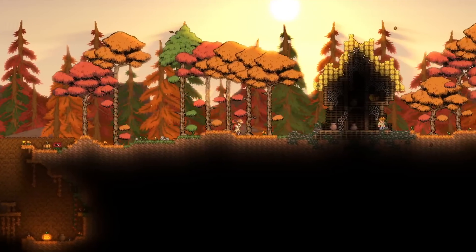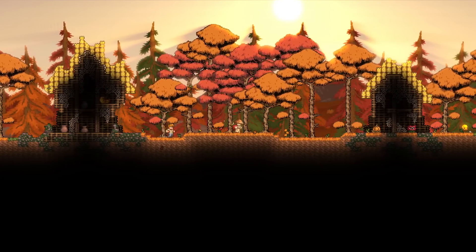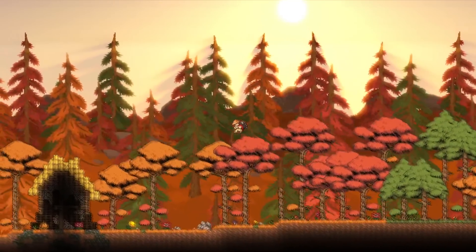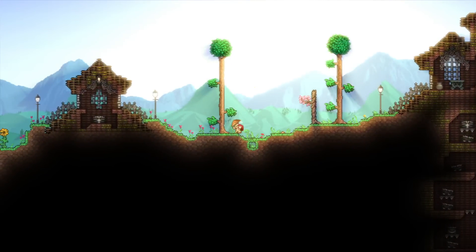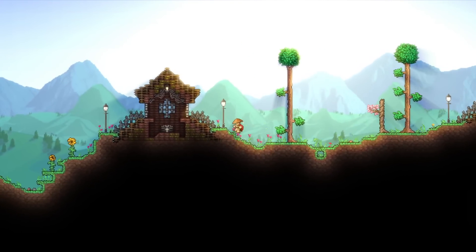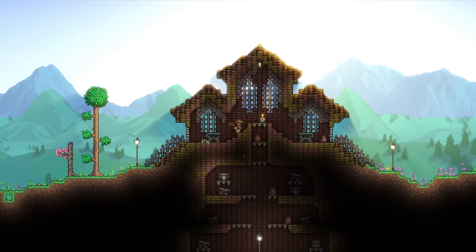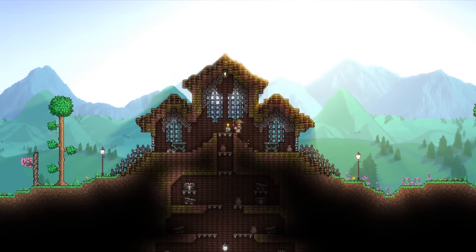I wanted to see what this would look like with some biome mods, and as you can see it looks great. We got the nice fall colors and the sunlight in the background, and the biome background itself also looks great with all the different colors. Then we go over here — I believe this might be like a new area with the Spooky mod — and we can see how it looks with structures and stuff.